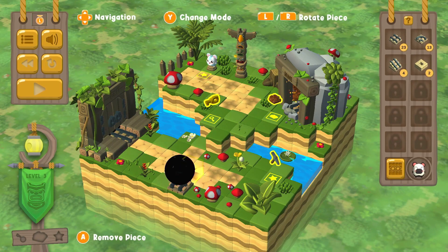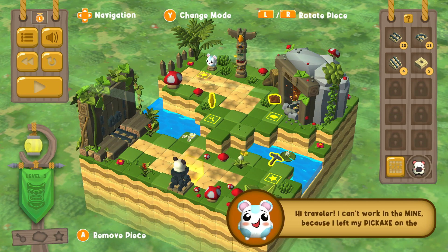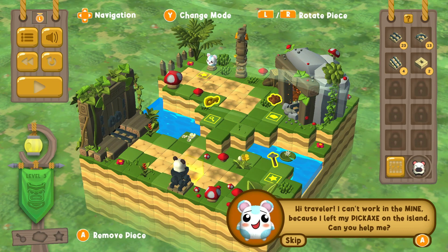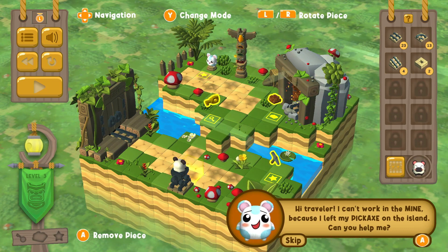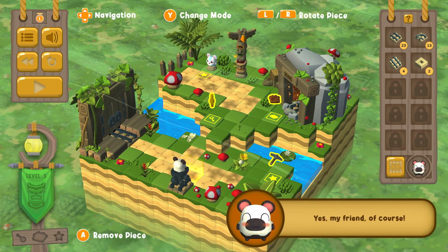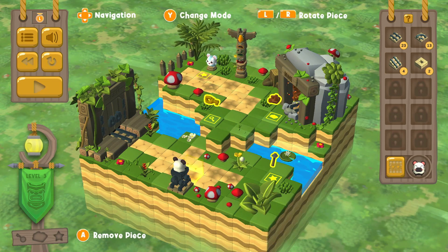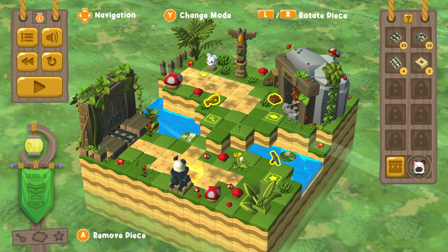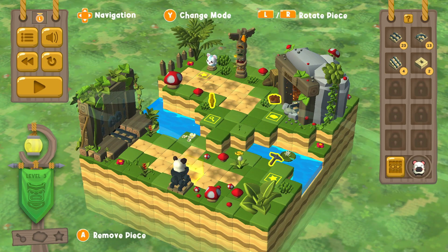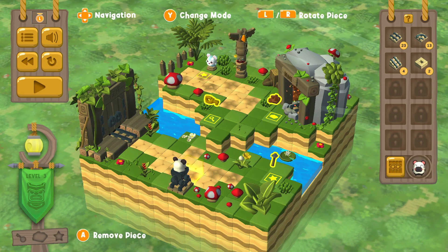We're headed to another level. A character greets us: "Hi traveler, I can't work in the mine because I left my pickaxe on the island. Can you help me?" We definitely can! So we've got to go get the pickaxe. We have a new piece this time — it looks like something to stop us. That's interesting. And the exit is right to our left.